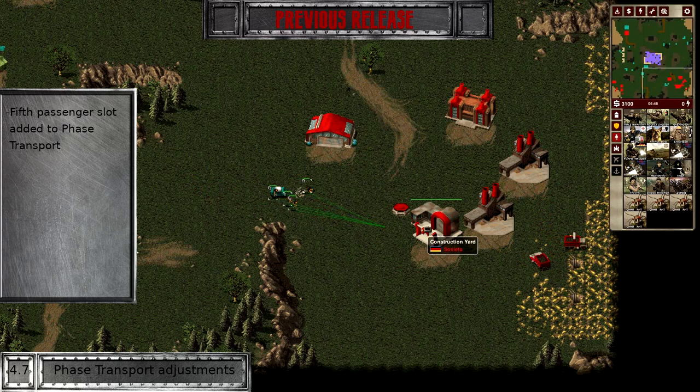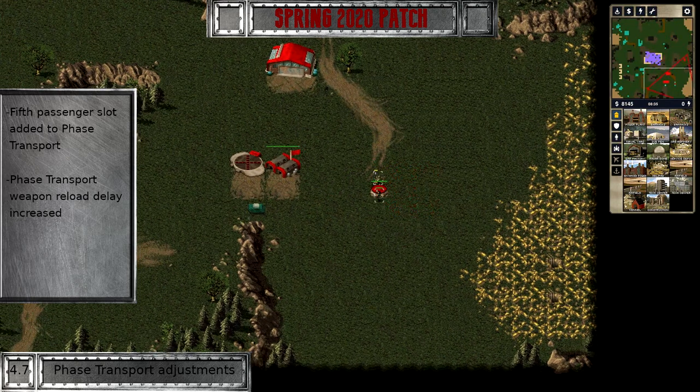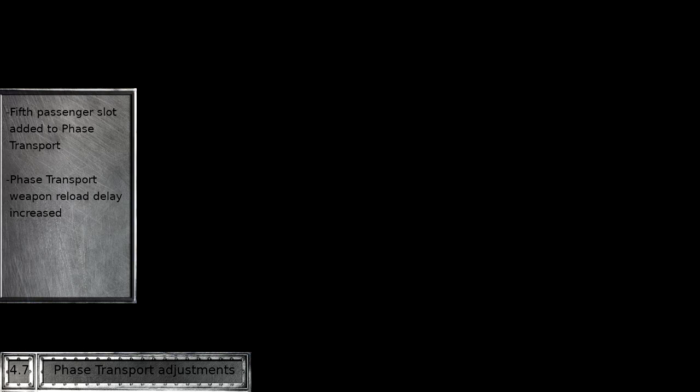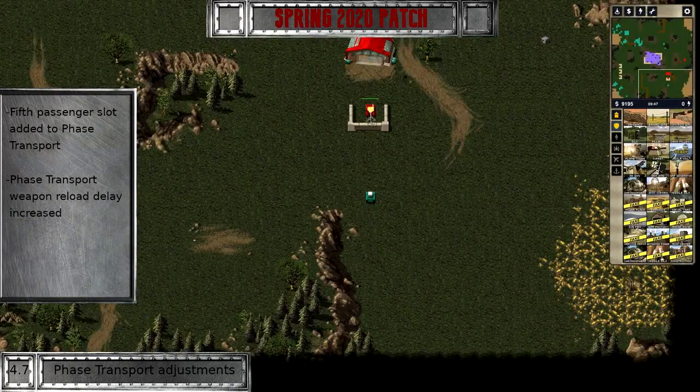Another faction-specific unit that had no dedicated role, the phase transport felt slightly underwhelming as an option for surprise drops. The cargo bay felt a bit too small to perform effective sneak attacks. We are trying to remedy this by adding a fifth passenger slot to this makeshift stealth tank, bringing it in line with the APC. The weapon has received the same treatment as the chrono tank, but since the phase transport was never meant for direct combat, we are increasing the reload delay to keep it from being too effective in direct engagements.